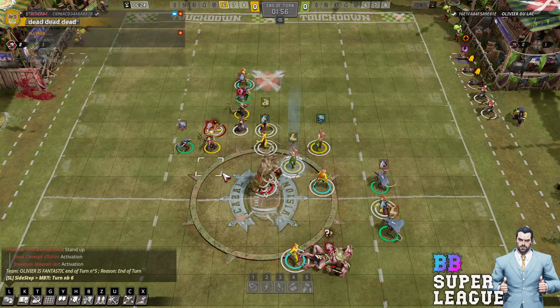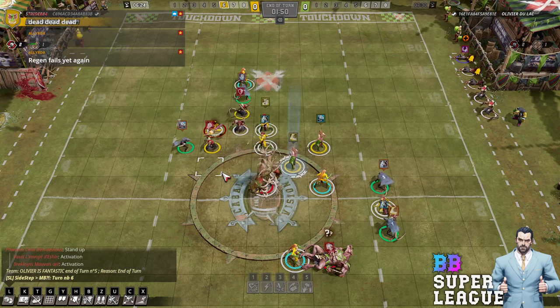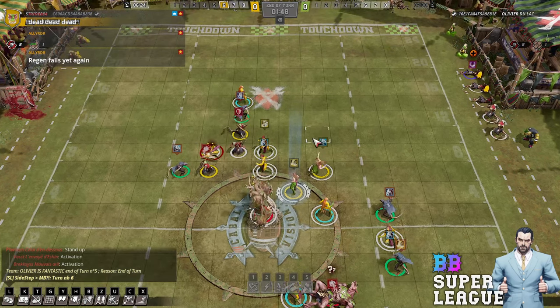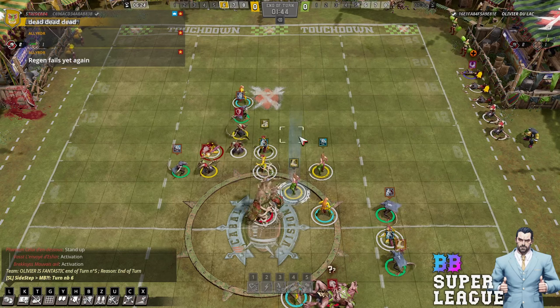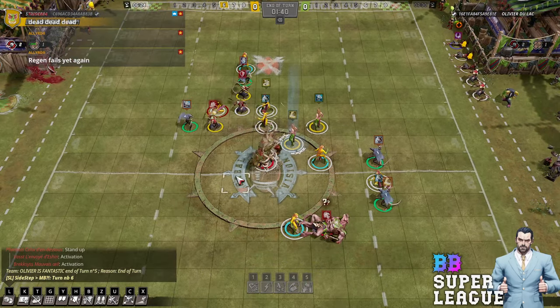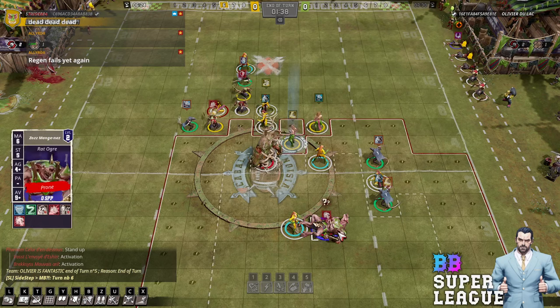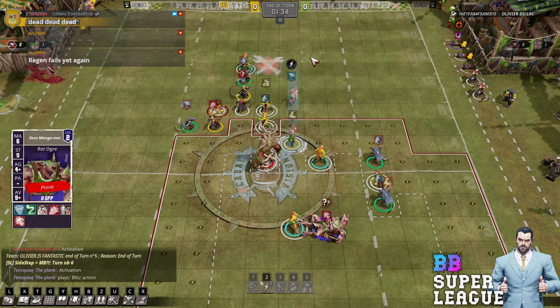A very quick turn. Turn 6. I'd like to blitz the stripper again but it's pretty difficult now, so I'm probably just going to go up to here, so that turn 7 I can go up there. I've got plenty of space to move into, I've got far enough away from the Rat Ogre that he's not a thing. Just take a threat out.